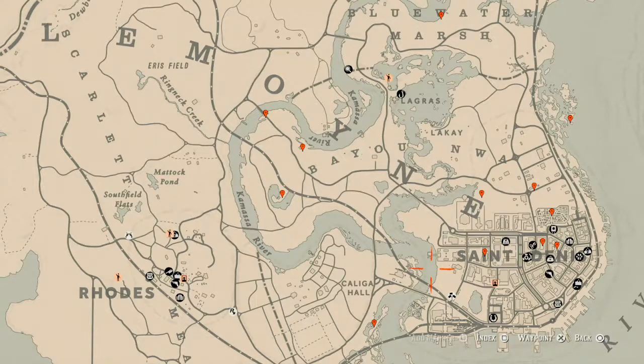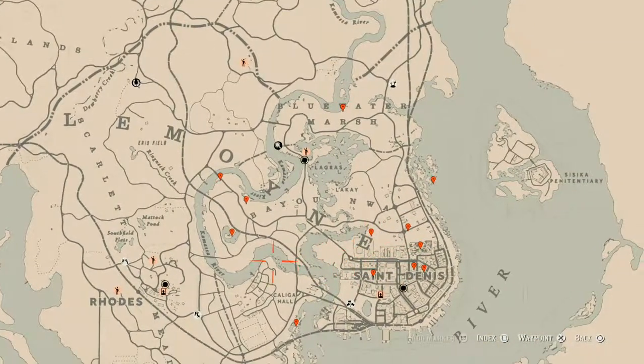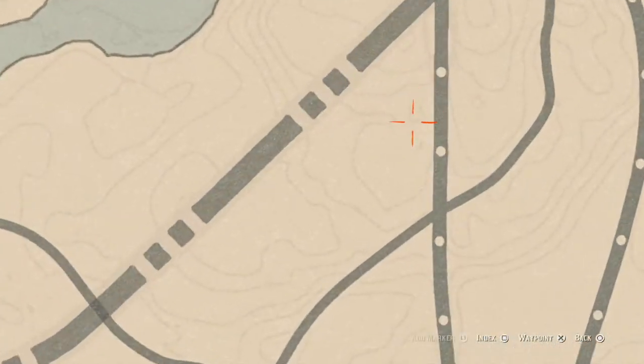Let's get to these items we can find across the Le Moyne area of the map. I have one thing up here first above the Elysian Pool area — right directly here, there's a coin underneath the clothesline. Come right in the middle of that clothesline with your metal detector and that's what you will find: a random coin.